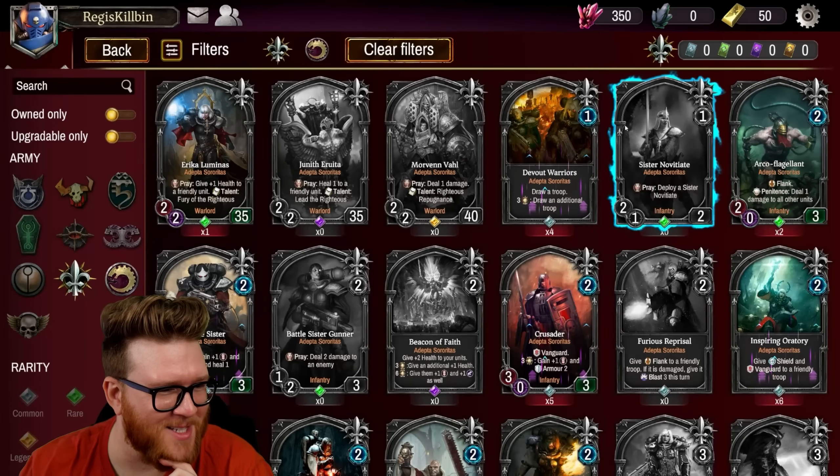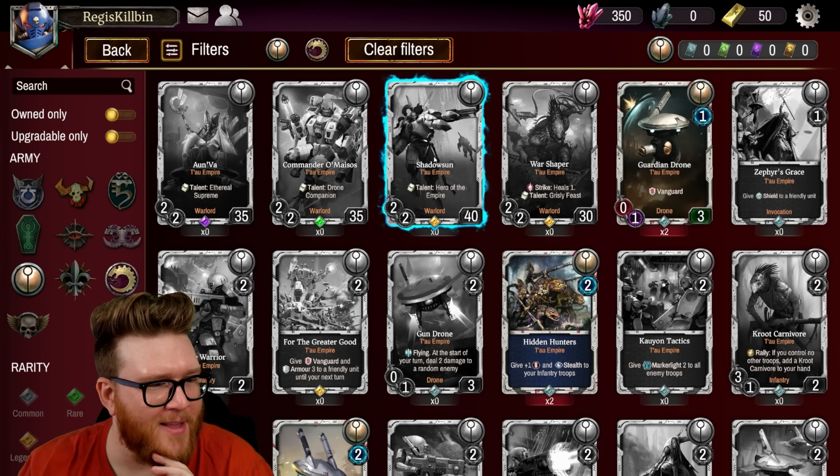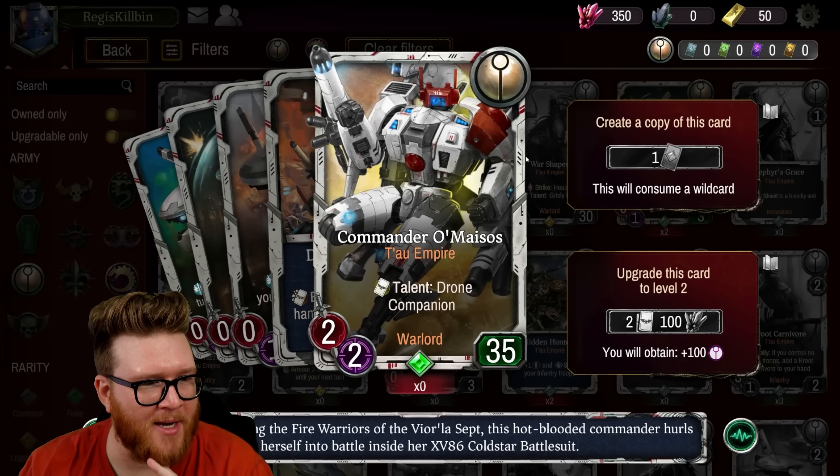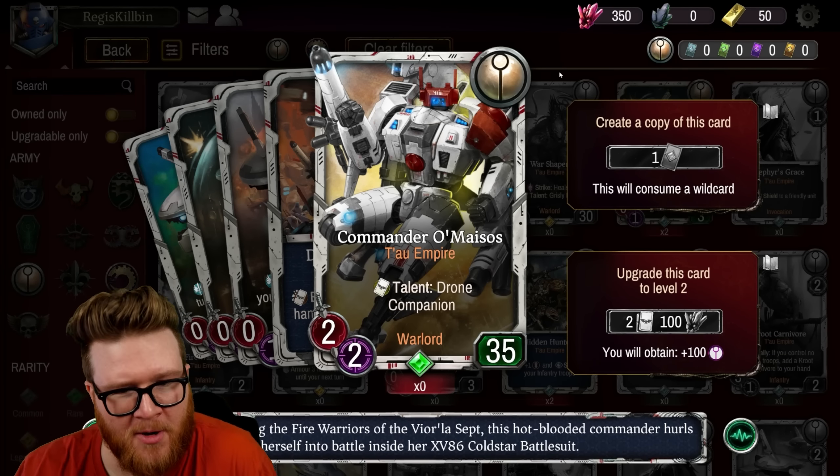Cards like Erika Luminos — this is just really sick looking. I absolutely love the artwork and character designs in Warhammer 40k; I could just browse the collection screen all day. There's also the T'au Empire with these crazy Gundam-looking mechs, really leaning hard into the sci-fi side of things.